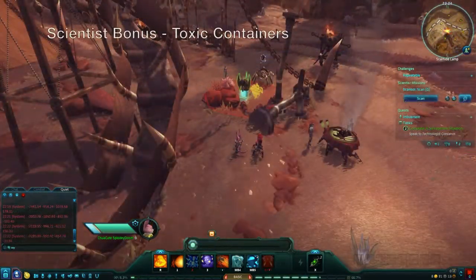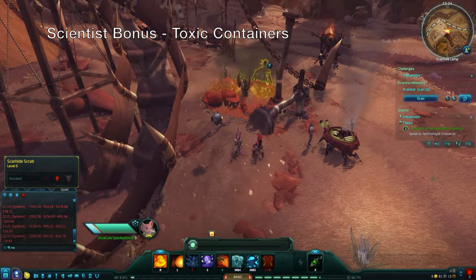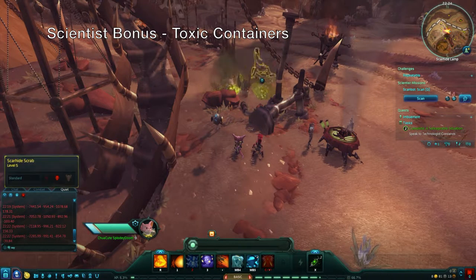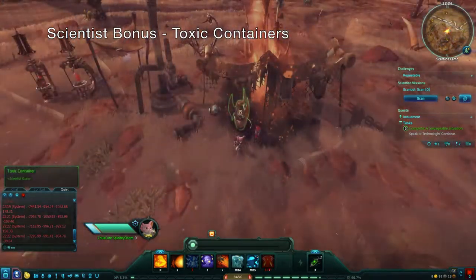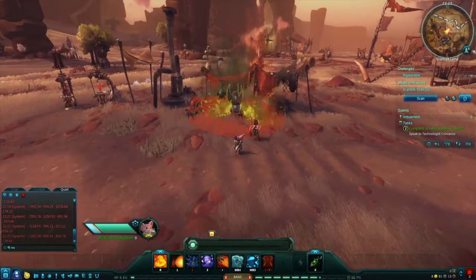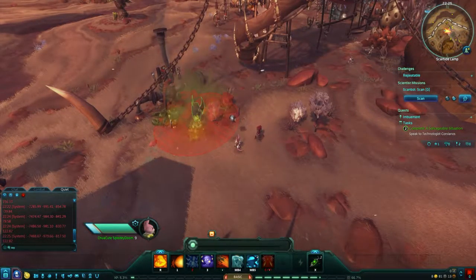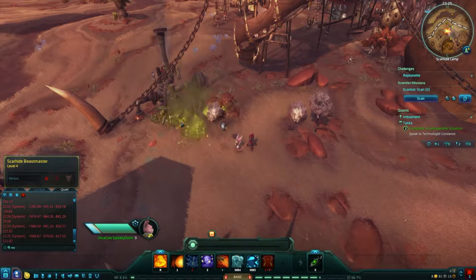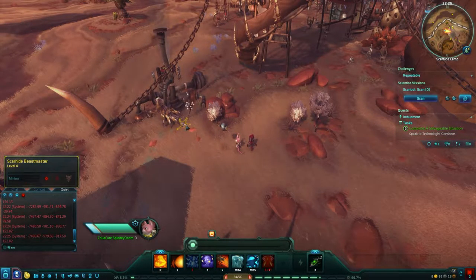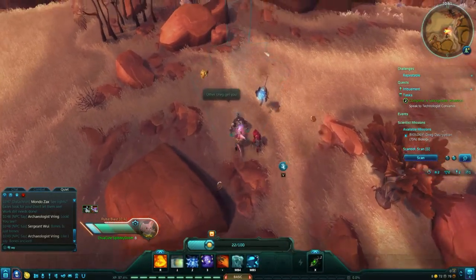To help with this, feel free to take advantage of the toxic containers scattered throughout Scarhide Camp. You can scan them from a distance, and doing so will cause them to release a harmful AoE that will damage enemies and players alike, so don't stand too close. While some mobs need an extra push, certain Dreg in the area can be defeated using only the containers. The mission will complete automatically once you scan enough Dreg.